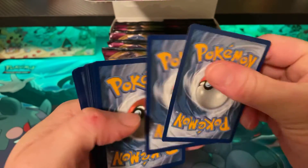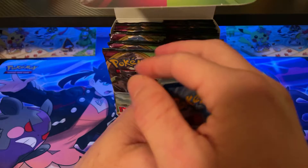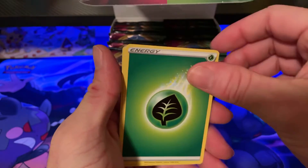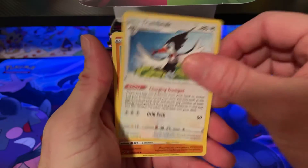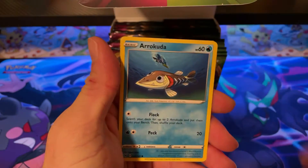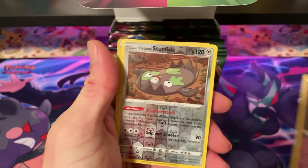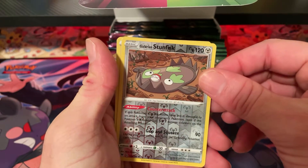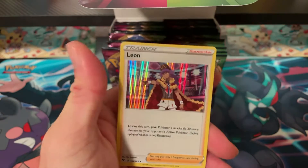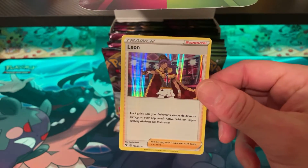Pack four: Dark Energy, Nuzleaf. Cards include Trumbeak, Hitmontop, Magcargo, Wubat, Arrokuda, Ceedot, Vampy, Shuppet, Stunfisk, and Leon Holo — not too bad!